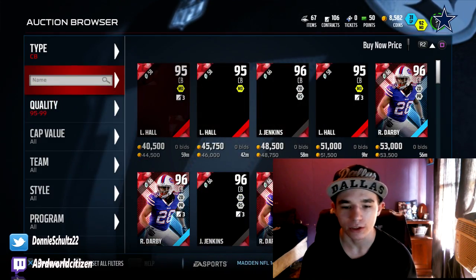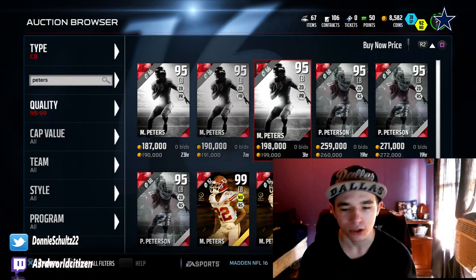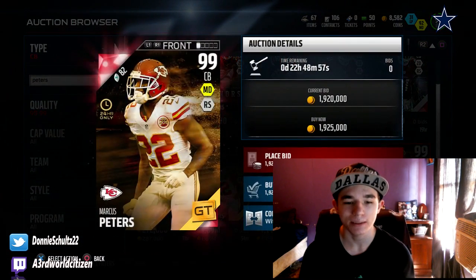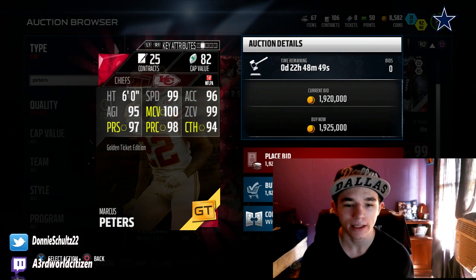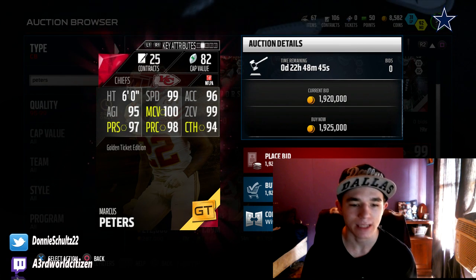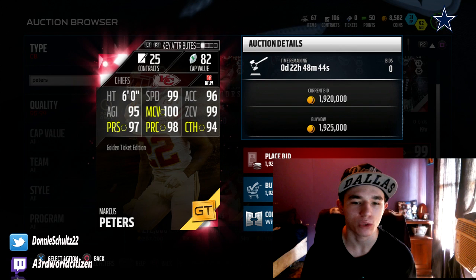Let me just find him here real quick. Alright, there we go. There's his golden ticket. He has 99 speed, 96 acceleration, 99 zone, 100 man coverage, 95 agility, 97 press, 98 play recognition, and 94 catching.